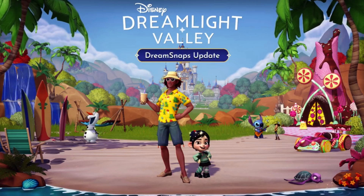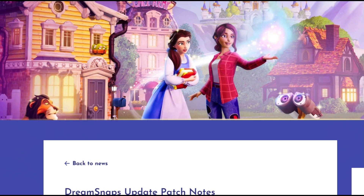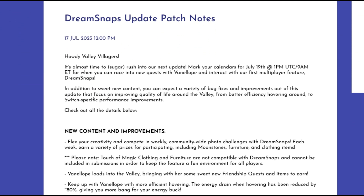Disney Dreamlight Valley's Dream Snaps Summer Update will officially launch on July 19th at 9 a.m. Eastern Standard Time. Today we're going to talk about everything that's coming with this new update. The website says that on Wednesday we'll be racing into new quests with Vanellope and getting our first multiplayer feature called Dream Snaps. Let's take a look at the new content and improvements we can expect to see.